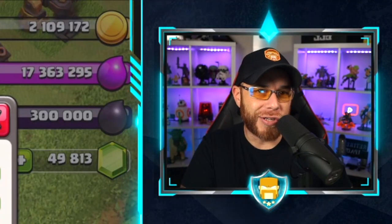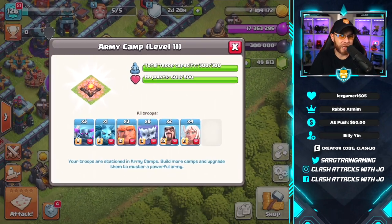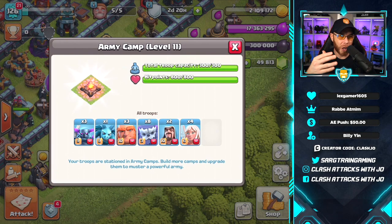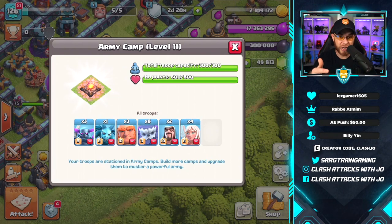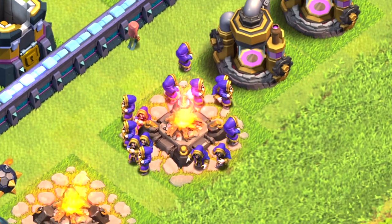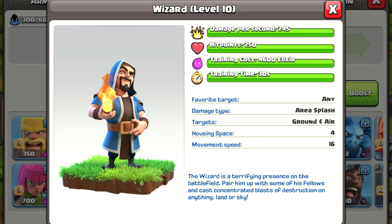Moving into offensive upgrades — those with a keen eye already spotted new levels on three different troops. This also applies to lower Town Hall players who can request these troops from Town Hall 13 clanmates. First up is Wizard level 10: upgrade cost of 15 million elixir, 15-day upgrade time, 245 damage per second, 250 HP, and a training cost of 4,600 elixir.